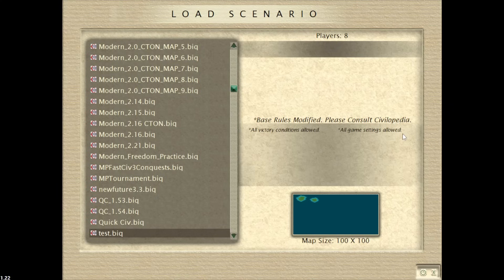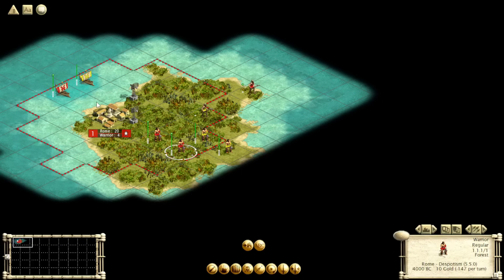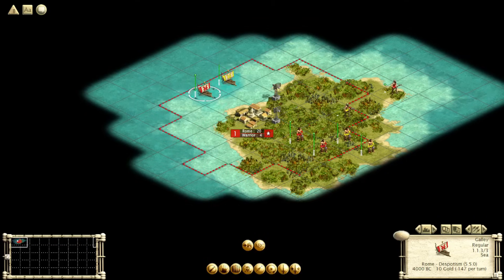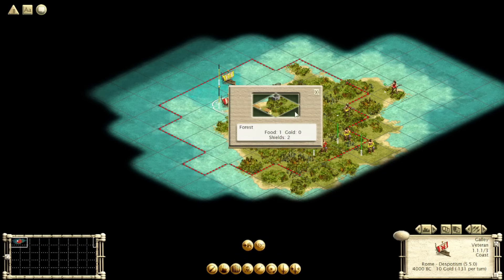I wanted to test some of my ideas about radar towers, so I made a little scenario. I've turned off all defense bonuses and given the units a bunch of extra HP. With the bigger sample size from the higher HP values and 50 units in each stack, we should get a good representation of whether the bonus is actually occurring. As I said, within two tiles of the radar tower, you will get a 25% bonus — and these don't stack if you have multiple radar towers.